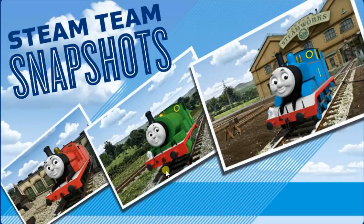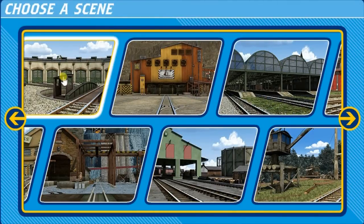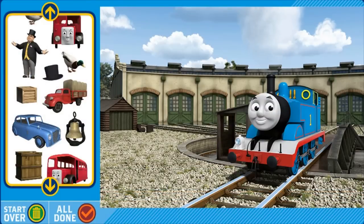Make a picture with Thomas or one of his friends. Play. Choose a scene for your picture. Which engine do you want in your picture? Thomas. Make your picture. When you have finished, click All Done.